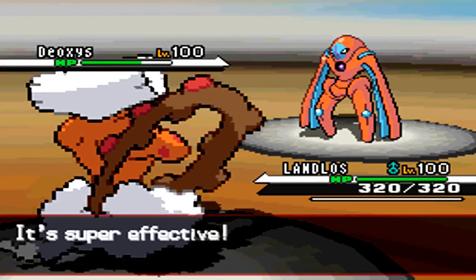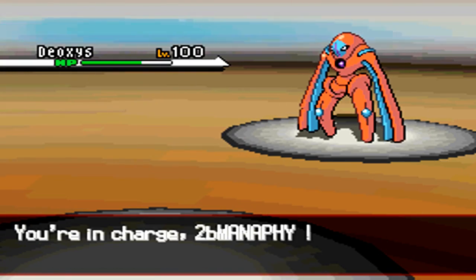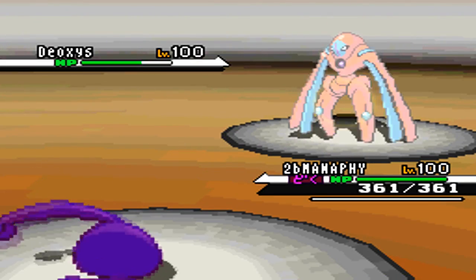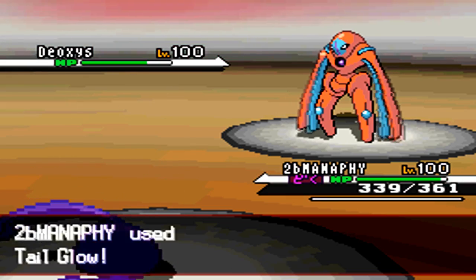I send in my Landorus after we both die from the Life Orb gamble, and I go right in for the U-turn, because I really can't do anything to that Deoxys Defense. He decides to set up Toxic on my Manaphy, which really sucks because I don't want Manaphy poisoned.